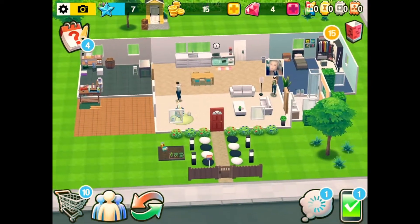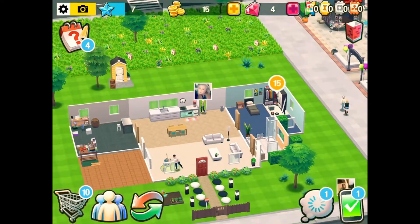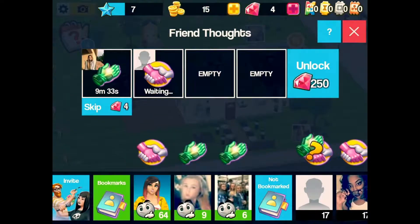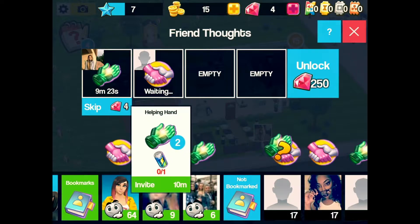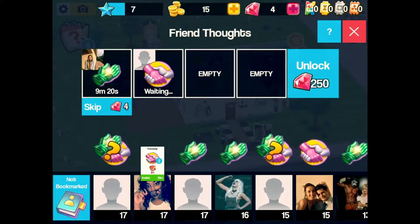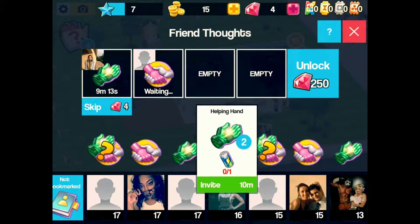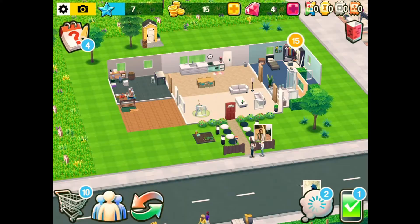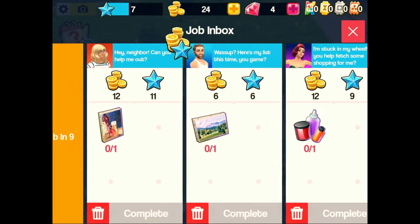You can actually play with your friends. You'll see I've got one of my friends over here and you can build relationships with people. When you click on this you can actually invite your friends over to your house and collect thoughts off them, but you need certain things to invite them over. At the moment I can't invite anyone else because I've got no collectibles and I haven't got any coins. Let's complete a job — there we go, I can complete that one straight away.